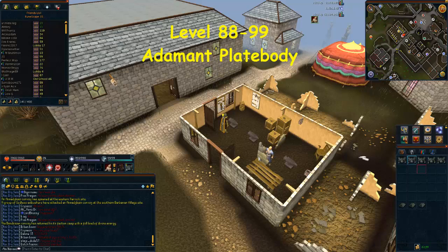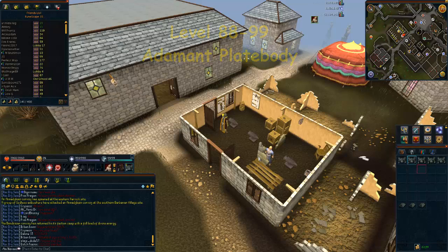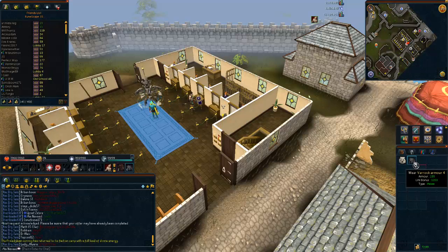Now I'll show you another method to reach level 99 and a few tips to increase your experience per hour. First, wear Varrock armor if you have it — it will speed up your smithing, as every so often you will smith two items at the same time. It saves a couple of seconds here and there, but it adds up if you're going for level 99.